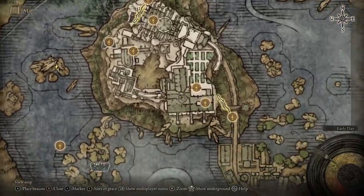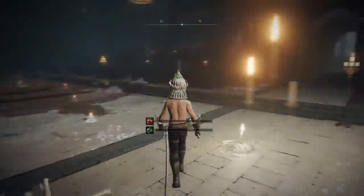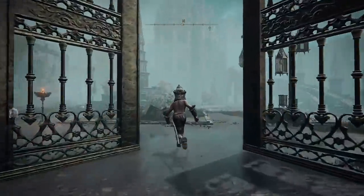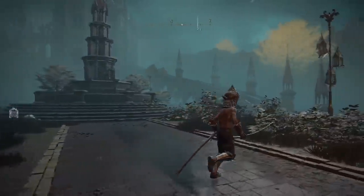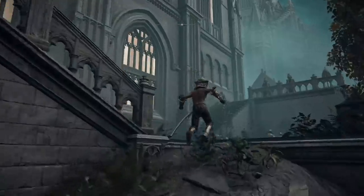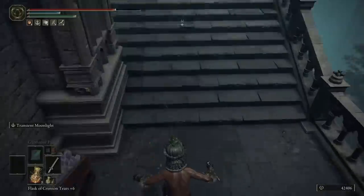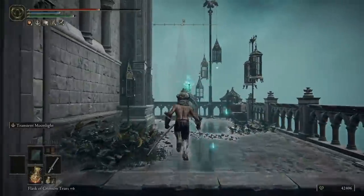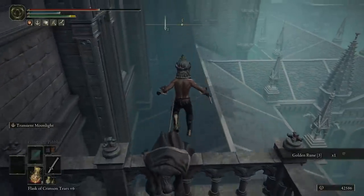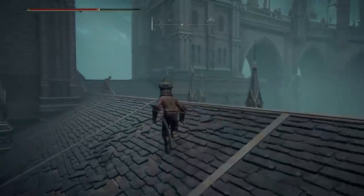Once inside, make your way through the academy until you get to the Debate Parlor — there's a boss fight, so take down that boss. Head north from there and keep running. When you get to the top of the stairs head left. To get to the Grand Library it's up over the spiraling ramp. Make your way up the stairs, ignore the combat, then jump over the left-hand side and run up these stairs. You can grab a level three golden rune and jump onto the rooftop.